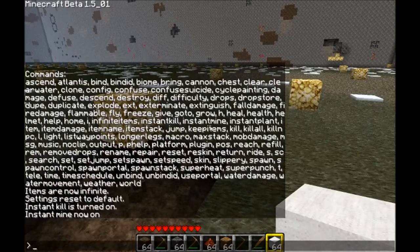'Instant plant' grows anything when you plant it. 'Item' spawns items. 'Item damage' takes off the damage — so if you wanted to spawn a diamond pickaxe, you can change the item damage to a negative so it will never run out.